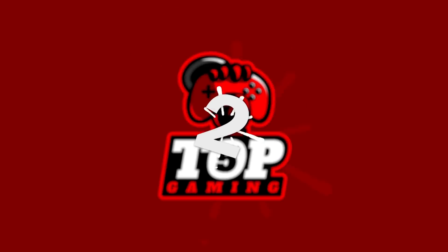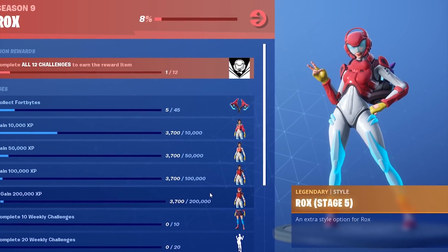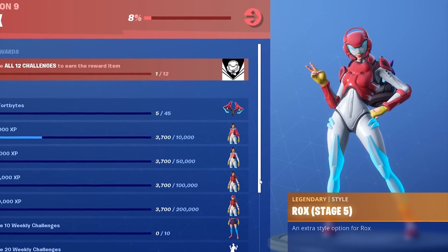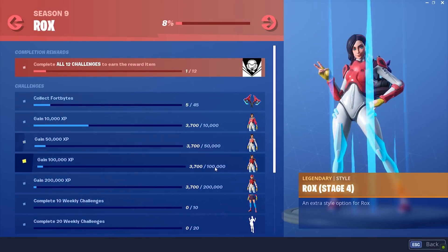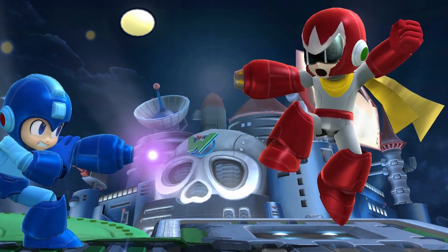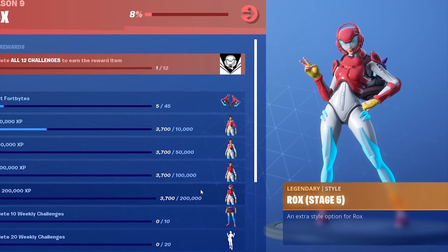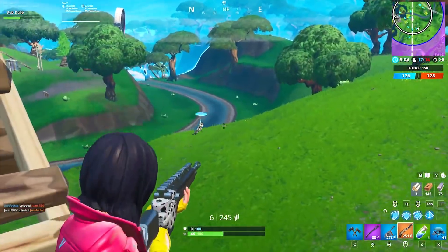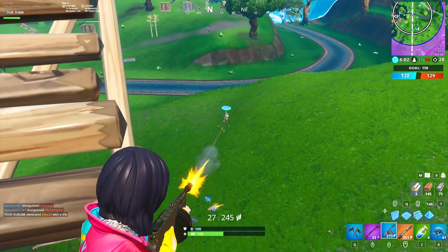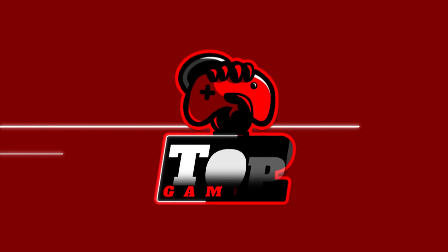Number 2: ROX Stage 5. ROX's fifth and final upgradable stage is an insanely cool one, first revealed in the second teaser for Season 9. Her outfit transforms from a hip-hop woman to a futuristic soldier — a mashup of Tracer from Overwatch and Proto-Man from Mega Man. The neon blue on her legs paired with the sweet helmet and visor make for a brilliant skin. You can get the fifth stage by reaching Tier 1 and then earning a whopping 200,000 XP, with no deadline, so take all the time you need.